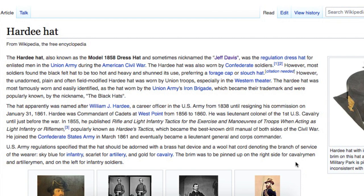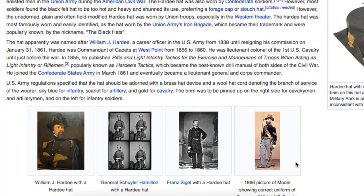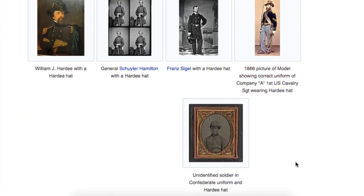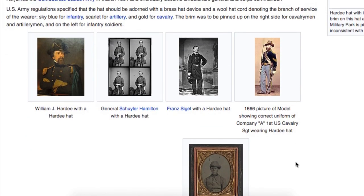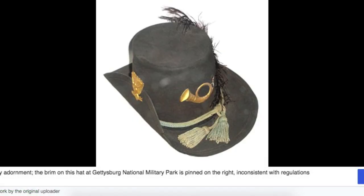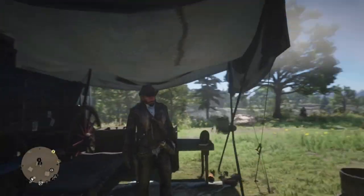The Hardy hat, to quote Wikipedia, is also known as the Model 1858 dress hat, and also referred to as the Jeff Davis — the regulation dress hat for enlisted men in the Union Army during the American Civil War. The Hardy hat was also worn by Confederate soldiers. I really like the history of this hat, and that it was worn by both the North and the South, and I really like how the side is pinned and that it's inconsistent with regulations. Also, the hat has a feather. It is a fine hat.